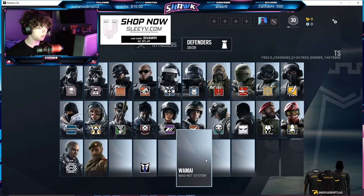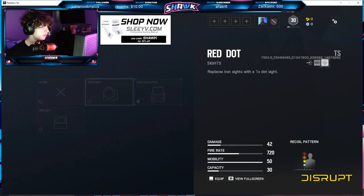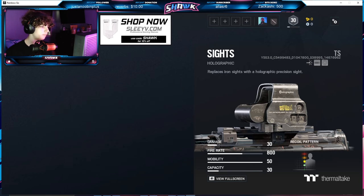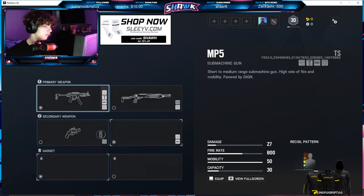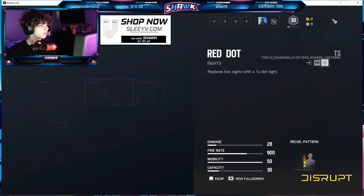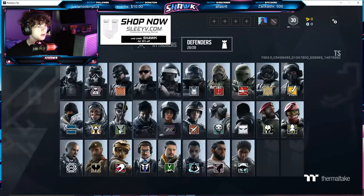For Umai — on the AUG you see the new holographic sight; the red dot and reflex are the same as before but the old holo has been swapped for this new one. For his MP5 there's the addition of the 1.5x zoom and nothing else changed. For Oryx — on the MP5 you have the new holo and nothing else has changed. For Melusi — her T5 has no changes, and her shotgun and pistol are also unchanged. That covers all the optic changes — who gained a new scope, who had their ACOG, old red dot, or old holo taken away — for every single operator currently in the game.